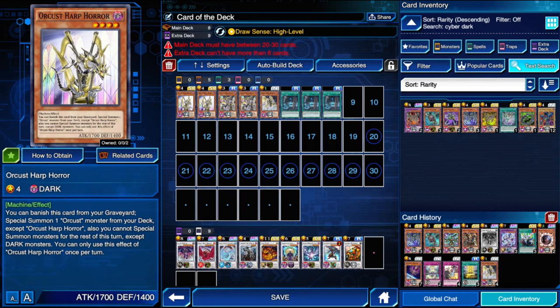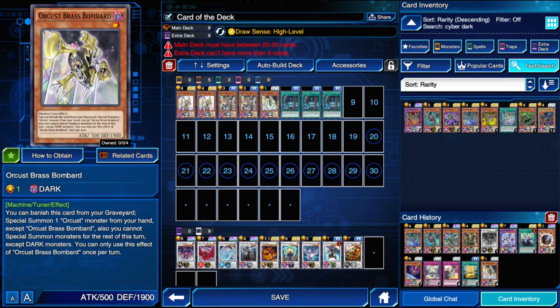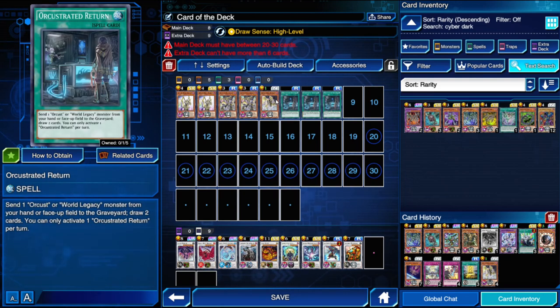Harp Horror is the best card because if he's in the grave, he'll special summon either Symbol Skeleton or Brass Bombard from the deck — these guys come from the deck. The main Orcist engine currently is just this draw spell; they were given a draw spell pretty much like Destiny Draw. It's a once-per-turn clause, so I don't really know if you should run two or three. If you're doing a full-on dedicated Orcist deck, I highly recommend three. But if you're using it simply as a sub-engine like I mainly do, maybe try to go for two.